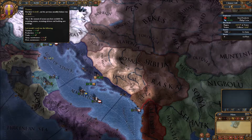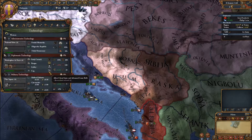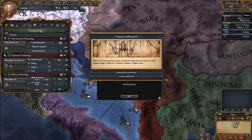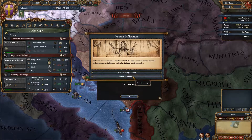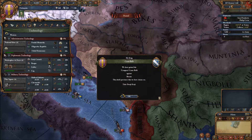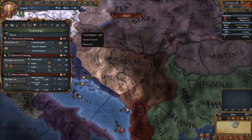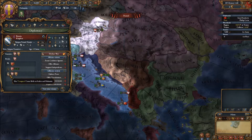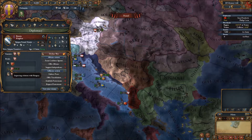I'm definitely going to try to save as many monarch points as I can to get up to Admin Tech 4. I can extract the diplomat to gain 5 Papal Influence and 5 Prestige — I currently don't have any Papal Influence, so bumping that up will be good since I'm Catholic. We now have the Casus Belli against Bosnia, so let's go ahead and declare war on them. Just double checking — they don't have any allies still. Good.